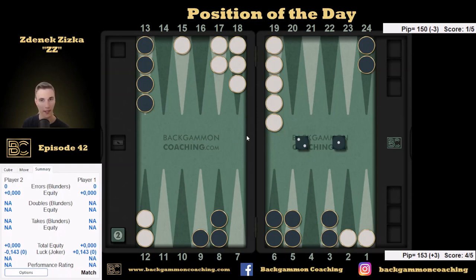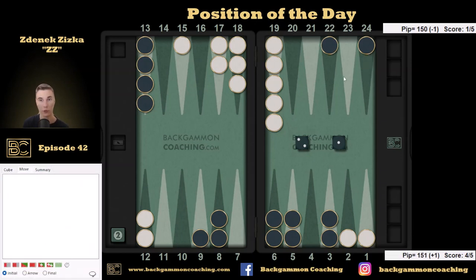We know the opponent has an attacking structure — he's going to build points, make the five point or four point. That sounds like we should split, because if the opponent is threatening to make the five or four point he's building a prime in front of us. We definitely don't want to get stuck, because next time it will be even worse to split. So we should split — and now the question is where to play the one.